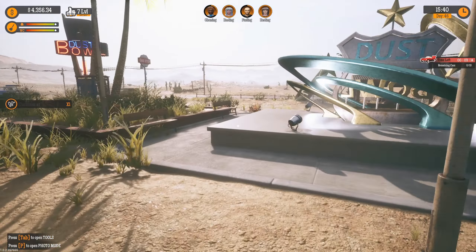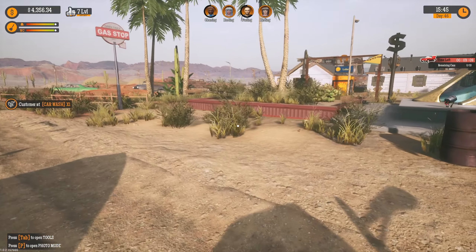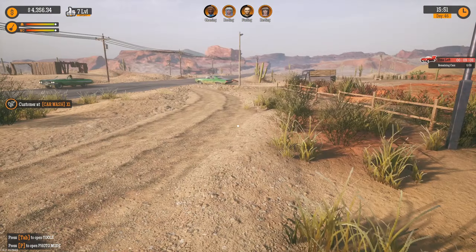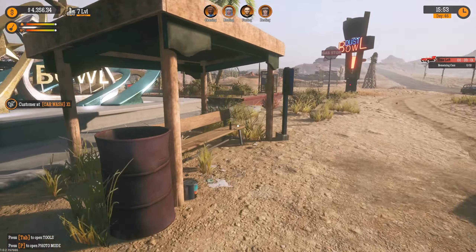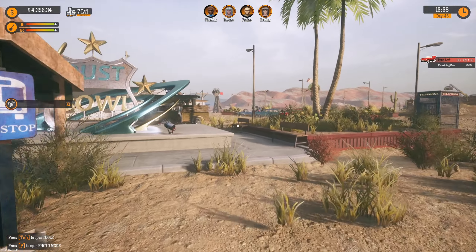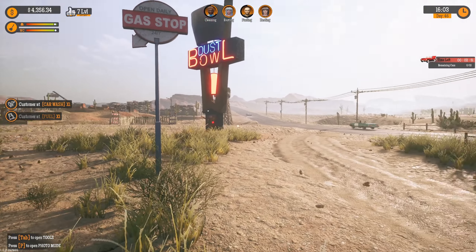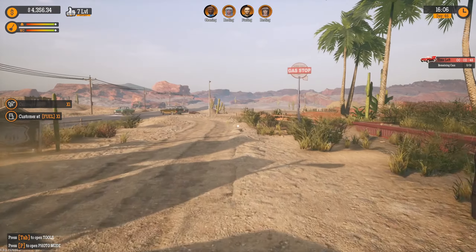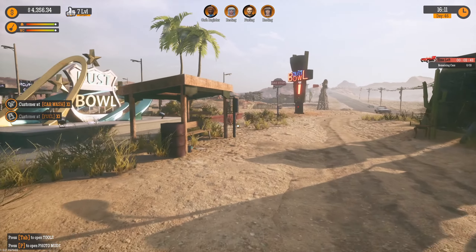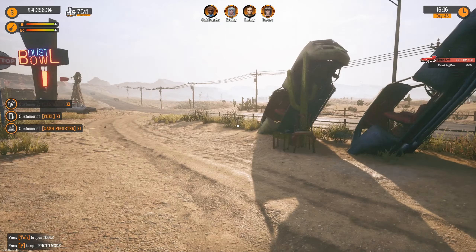Why would I put that parking space there? It could easily have gone here without any problem — they could still get into the station, and there are no real problems in terms of driving, but it's blocking the sign. Why would I want that? You could even put it technically over here, even though it might be a problem from this direction. You want people to see it coming from that direction. Just better placement overall. Doesn't make a lot of sense.